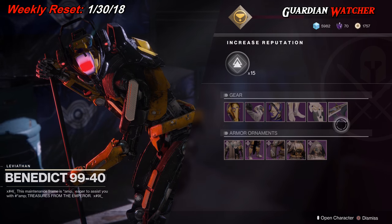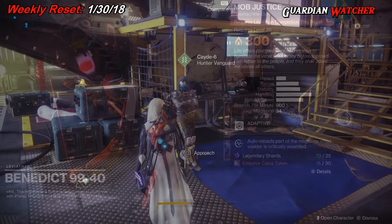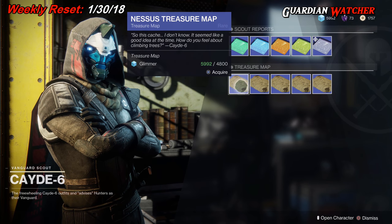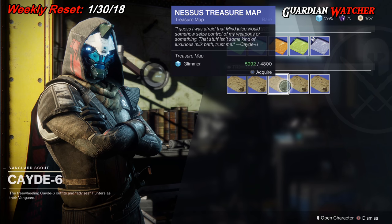The weapon for this week from Benedict 99 is the Mob Justice. Don't forget to go to Cayde-6 to get those treasure maps for this week. Treasure maps this week are on Nessus, so go ahead and pick those up.